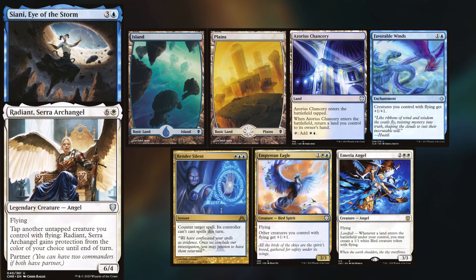Nick is playing his Radiant Serra Archangel and Sianni Eye of the Storm deck, and he keeps an island, a plains, Azorius Chancery, favorable winds, render silent, Empyrean Eagle, and a Myriad Angel.